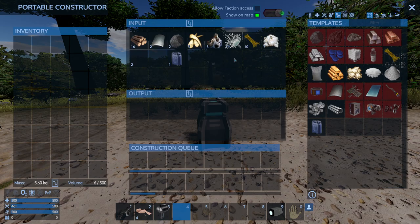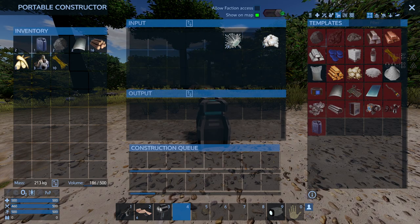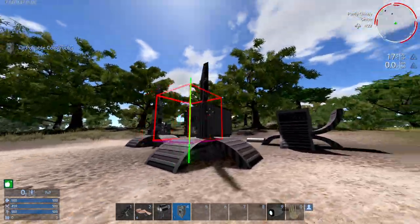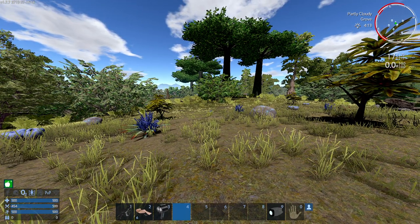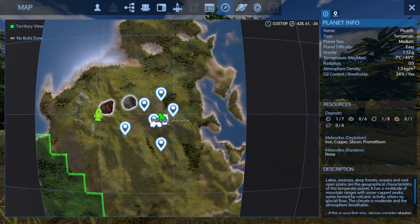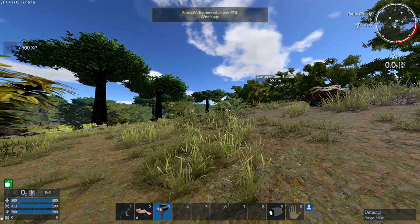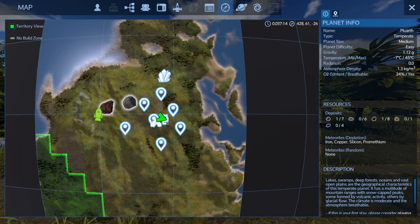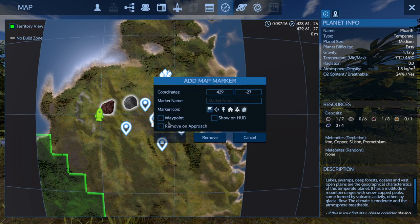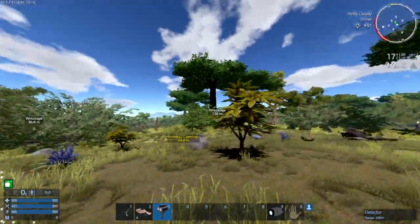The Portable Constructor also shows on the map, though it can conflict with nearby objects. If you open the map with M, you can see it marked right there. You can toggle signals with F6. If you want it visible at all times, open the map with M, right-click on the Portable Constructor marker, set a waypoint, and accept. This way it will remain visible with a yellow icon even when the detector ping disappears.